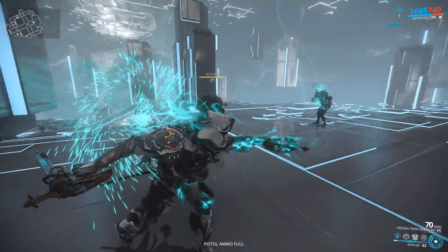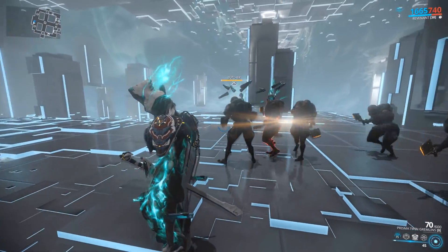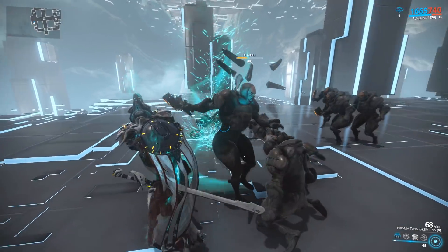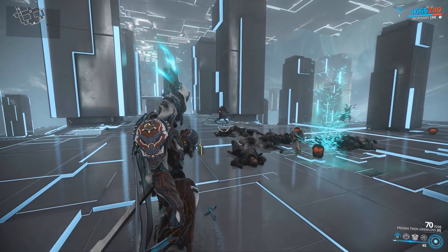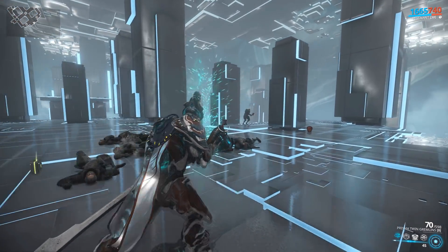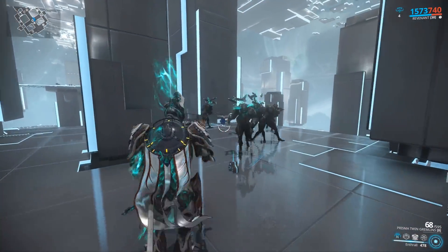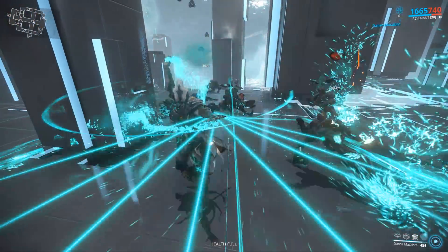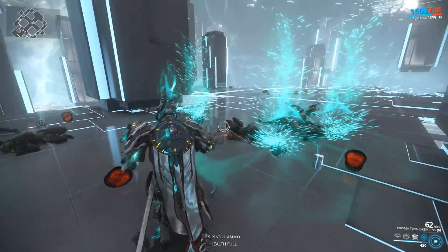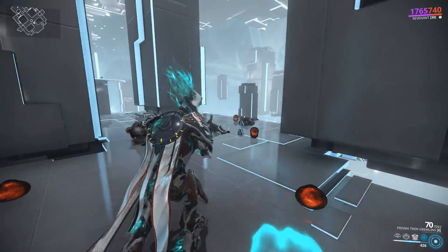Next up were changes to Revenant. His Enthrall only saw two changes: the pillars that spawn upon the enthralled enemy's deaths will now send out projectiles, much like the Phantasma's secondary fire, that will head towards the nearest enemy. They've also made it so you can explode the pillars by using Dance Macabre on them. However, I don't understand that synergy, since by the time you use Dance Macabre the enemies are dead, so that bonus is kind of moot.